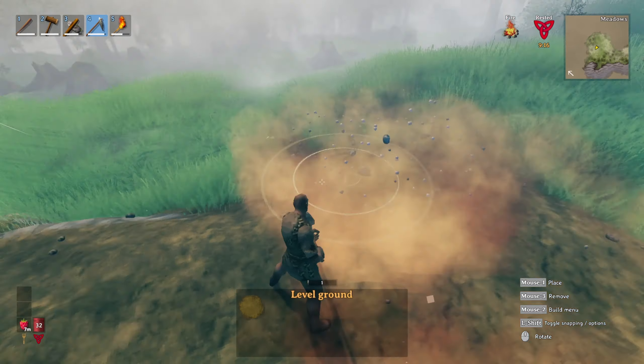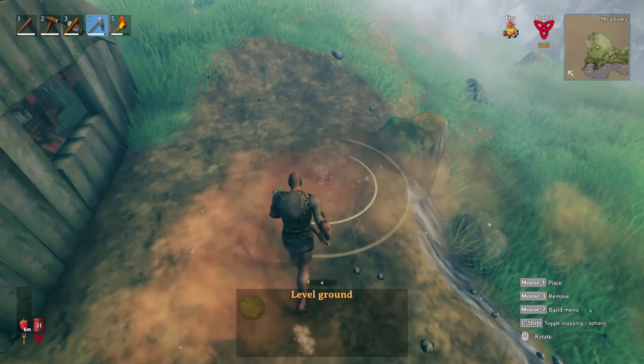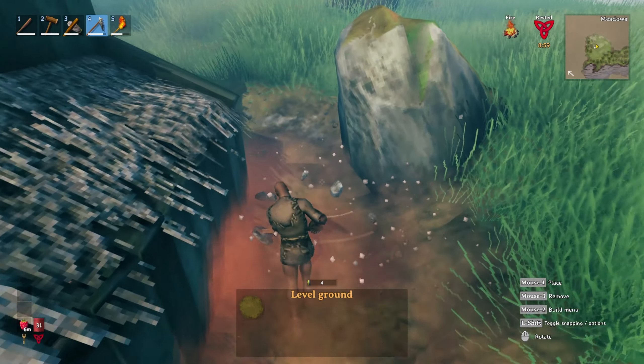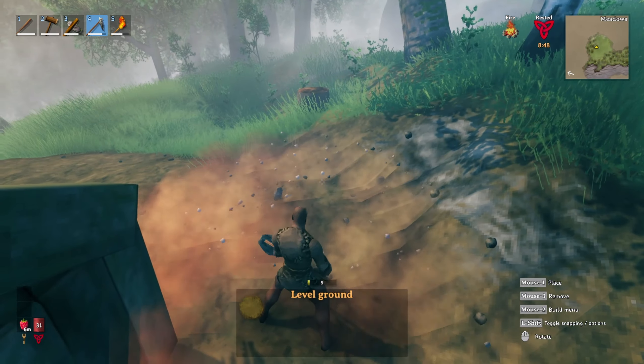There's the friend over there again - Hugin. Let's see what he has to say. 'You have crafted a hoe. This tool is used for landscaping - you could say it is the perfect complement to the hammer. Use it to clear the ground and manipulate the terrain. It is easier to create buildings on level ground.' Awesome, let's deal with this friend first.